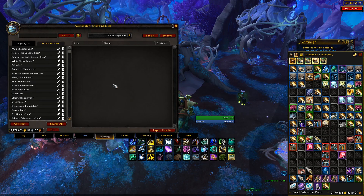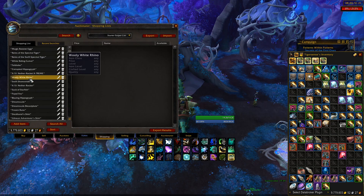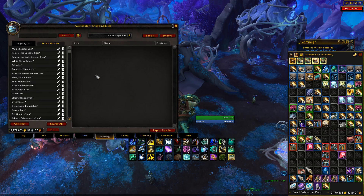Another thing they stress is that this is a starter list meant to get you started, so it is recommended to edit it to your server, your liking, and your needs — which comes with practice. Taking a quick look at this shopping list, it's a very large list — you'll see different transmog pieces, TCG mounts, some high-end transmog, recipes, and a very large amount of items. If you're looking for a specific set, this is when you create your own shopping list.